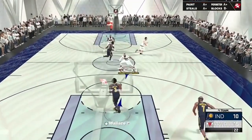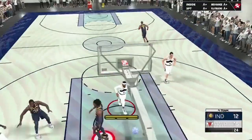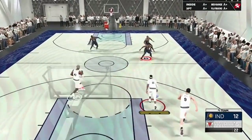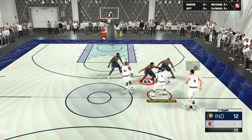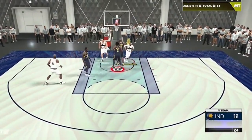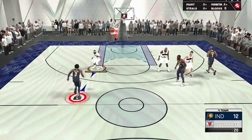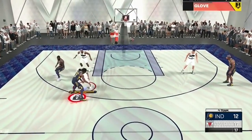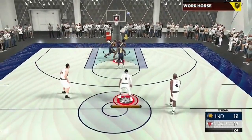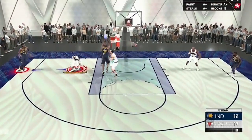Gerald Wallace comes down the floor and cooks Mike Conley before getting the dunk - now Wallace has his lockdown take. Mike Conley might have just lost the team the game. Pettit with a screen, hits him on the roll, finished over Harrington. Wallace demands the ball - ready to put Mike Conley in the basket - but Conley gets the immaculate steal! He stops, pops, does not get the shot to drop though.